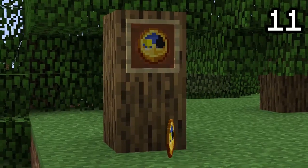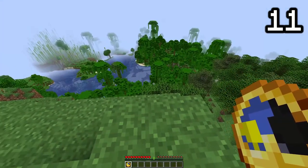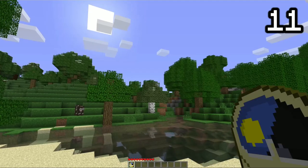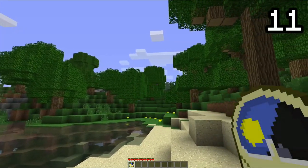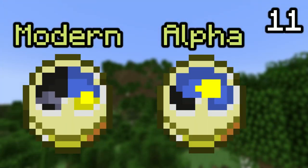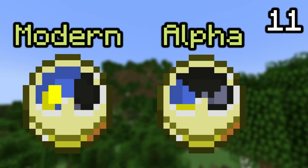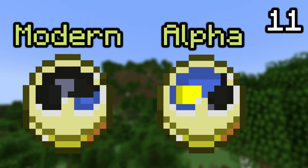Clocks have existed since alpha and have been quite a useless item. They only work in the overworld, and at that point just look upwards. In fact, they were more useful in alpha than they are today — about 4 times more precise at displaying the day, with alpha clocks having 228 distinct frames and modern clocks only having 64 distinct frames.